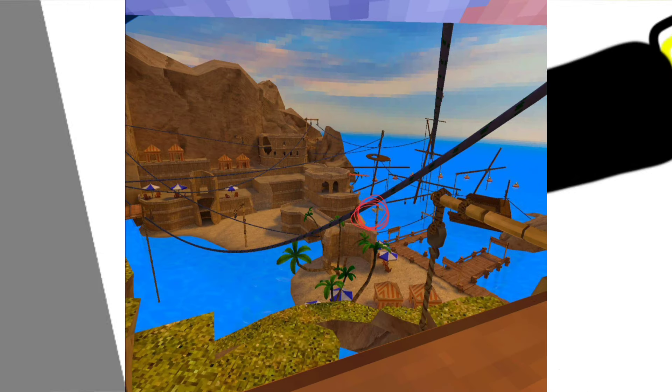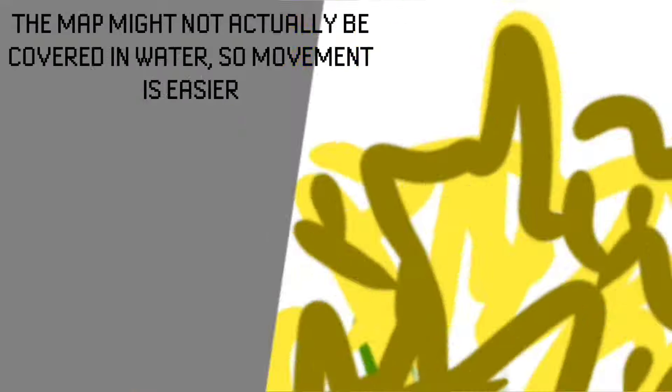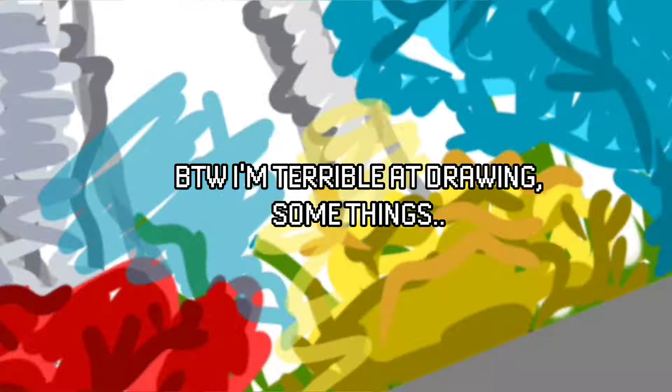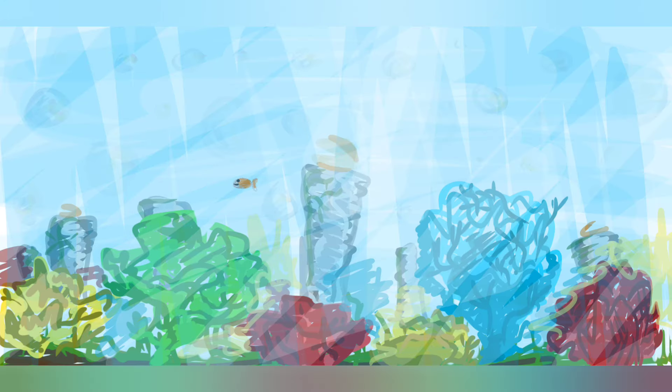For the entrance, I was thinking you go through the grate at the bottom of the beach sea, then through a tunnel that enters you into the map. The map itself is an underwater coral reef with a bunch of coral, seaweed as a sort of grass, a bottom layer, rocks in the background and floor, and bubbles you can stand on — kind of like the clouds in the Clouds map.